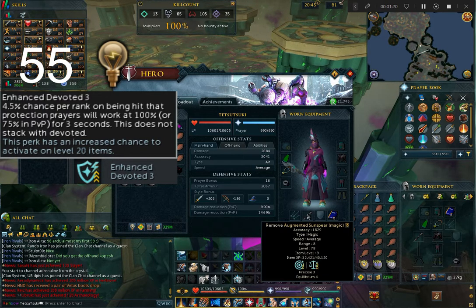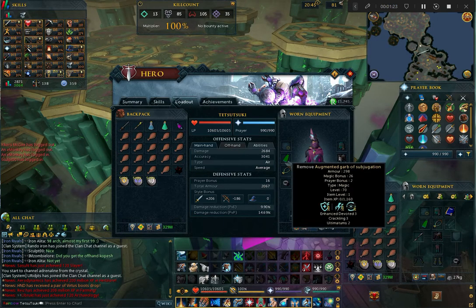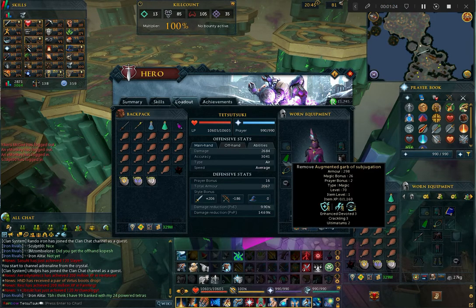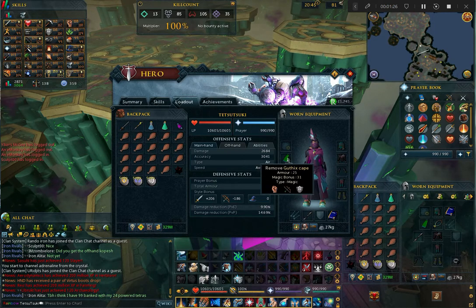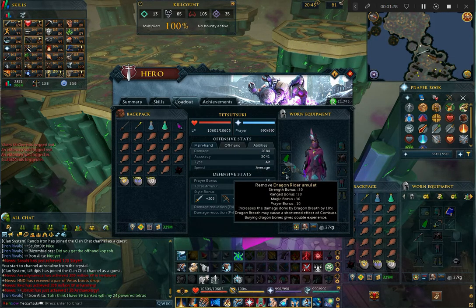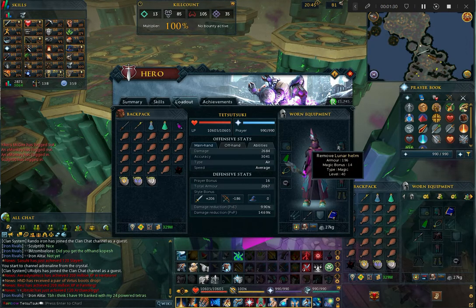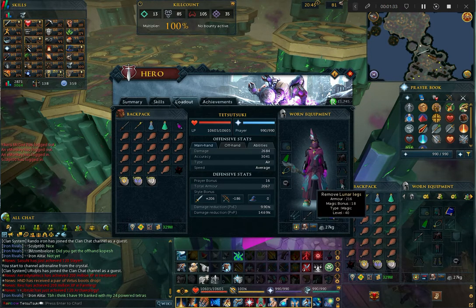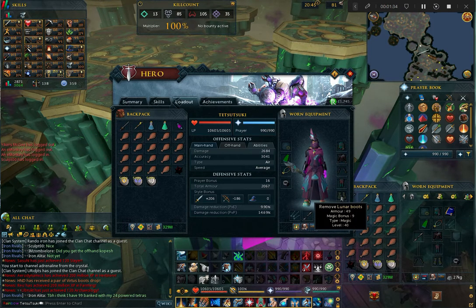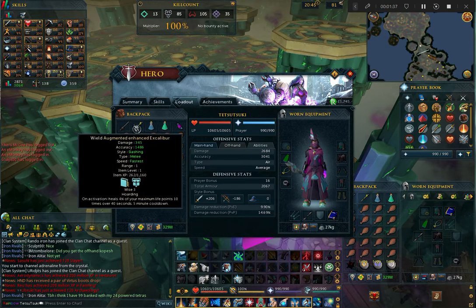Vindicta is the easiest of the God Wars Dungeon 2 bosses, so you can do this with very early, very basic gear like Vanquish and Lunars, and while that's fine for getting your Reaper tasks done, I would really advise getting a few upgrades before you commit to grinding this boss. In this video I am using a Sun Spear, but that's because I no longer have a Chaotic Staff on my Iron Man — two higher tiers might not sound like much, but I promise it's a worthwhile upgrade.